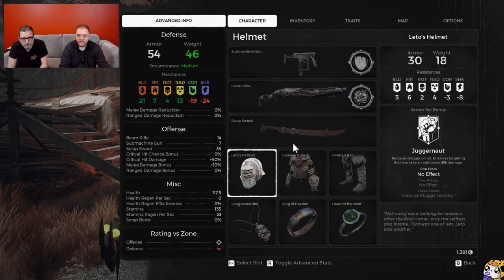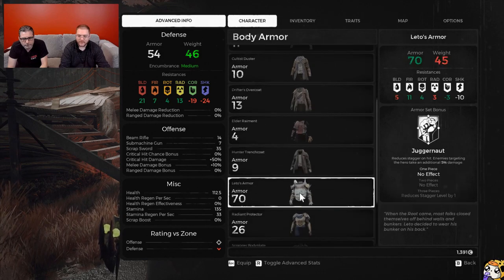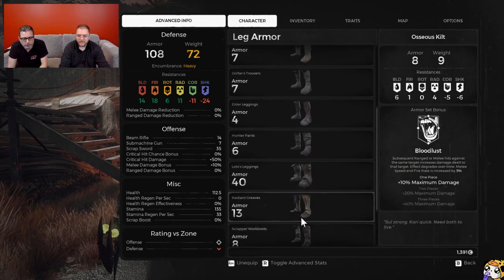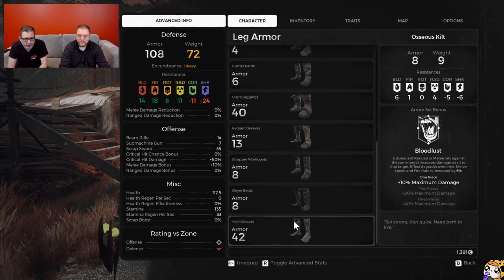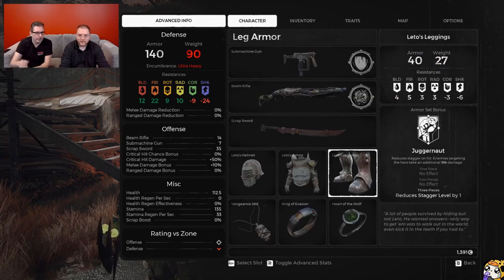What's going on guys, Fanatics here bringing you a very quick video on Remnant: From the Ashes, talking about Leto's armor — the armor set that was kind of teased into the game but was never actually unlockable. However, they're now bringing this into an update coming out next week in a new dungeon world on Earth, where it's going to be unlockable or findable.